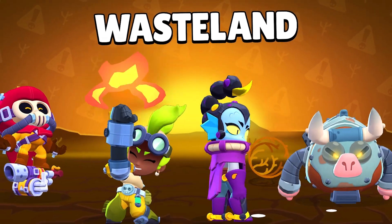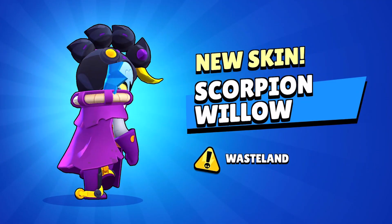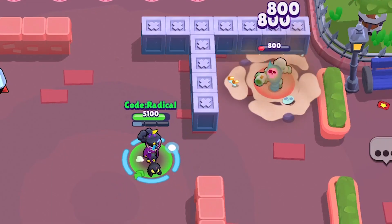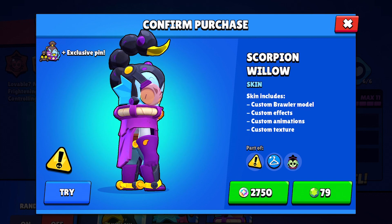The first one we have is the Wasteland skins — the Scorpion Willow. Oh my goodness, look at the details. She looks like a scorpion queen, and this can cost like 79 gems. She will be released with the Brawl Pass so that you can buy her for 2750 bling as well.